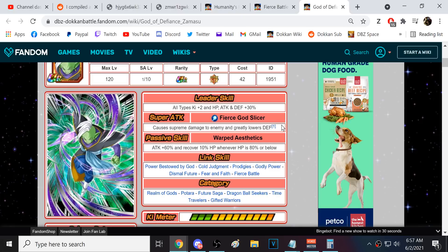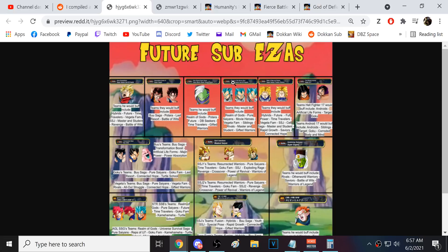The next sub EZAs we'll probably get would be STR Zamasu, TEQ Trunks, and the two base Vegetos. Then the trio of blue Vegetas will get their EZAs — the PHY Blue Vegeta, STR Blue Vegeta, and AGL Blue Vegeta. That's going to be awesome. They'll be a massive help; look at the teams: Realm of Gods, Pure Saiyan, Movie Heroes, Vegeta Family, Sibling Bond, Worthy Rivals, Master and Disciple, Gift of Bonds — just a lot of teams.